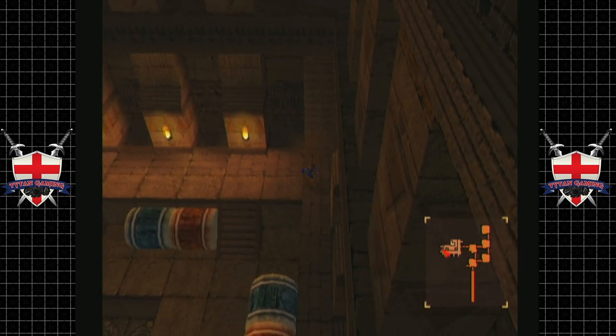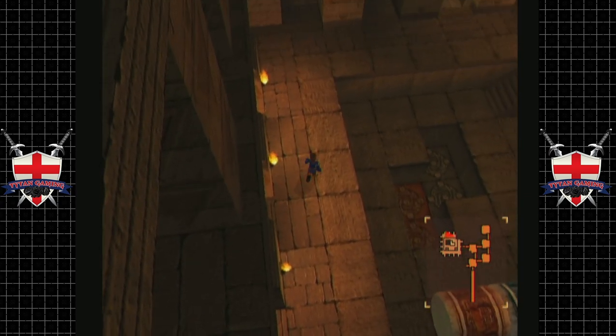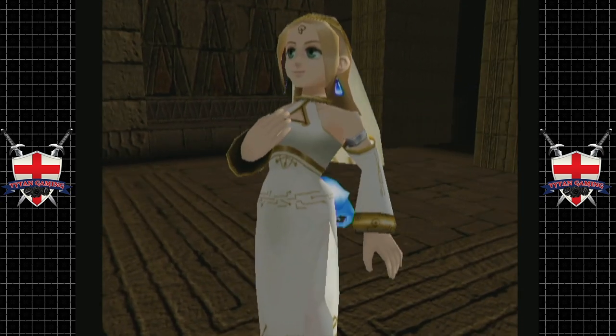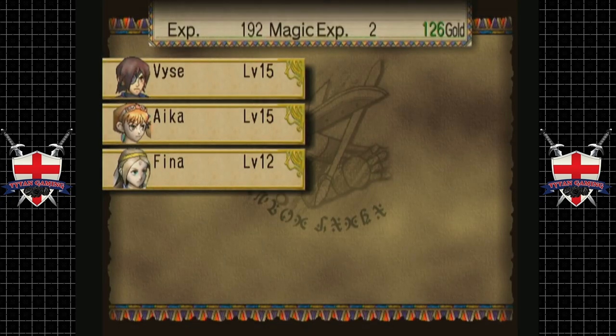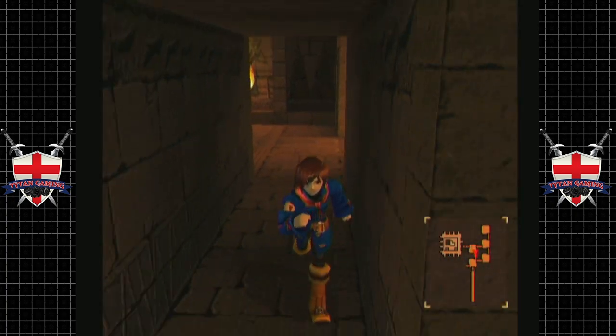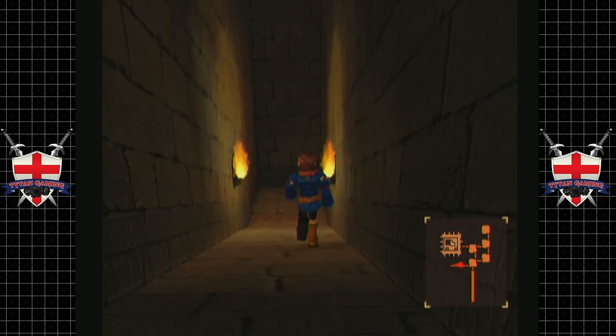We've got some multi-colored barrels. All right, we can just about make that out. Let's before we go in there — thank the moons, something like that. Decent amount of experience for that one. Let's keep going backwards — sometimes to go forwards you've got to go back. Oh, this leads us down.